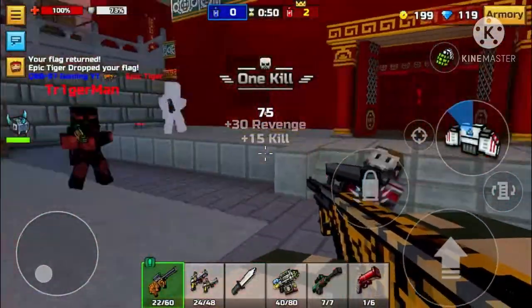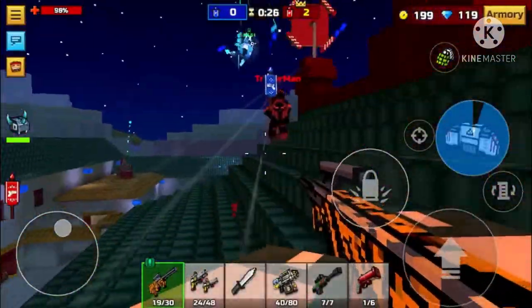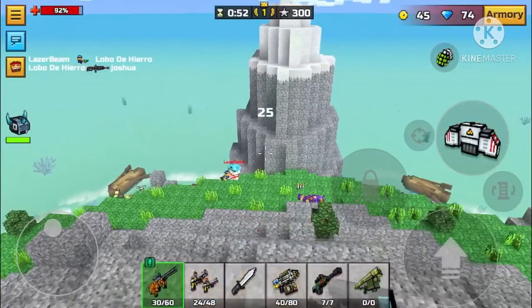There is only one bad thing I found out about it while playing with it and that's the ammo situation. It doesn't come with very much and as I said it has an extremely high rate of fire, so you're going to be running out of ammo pretty quickly. I would really suggest bringing some good backup guns and maybe a sniper.